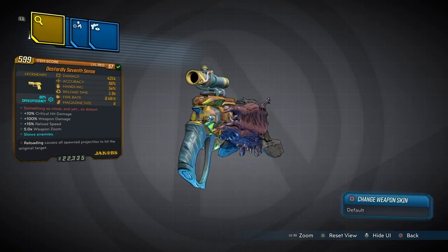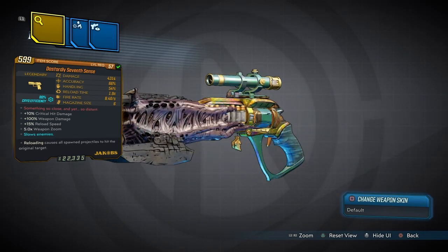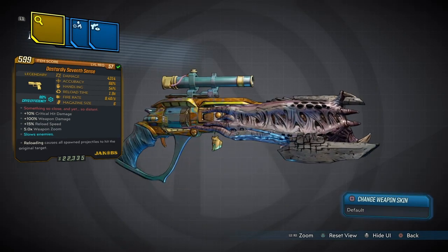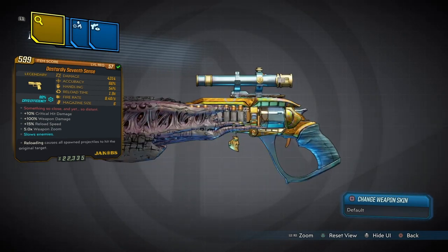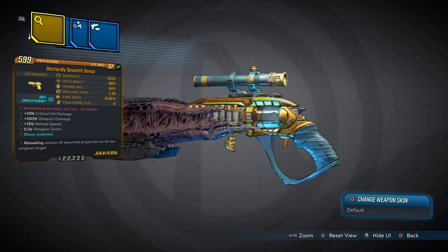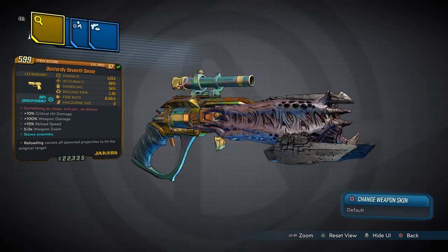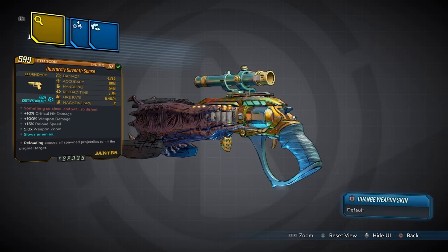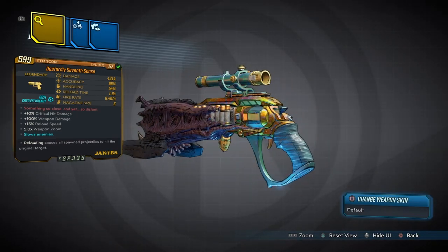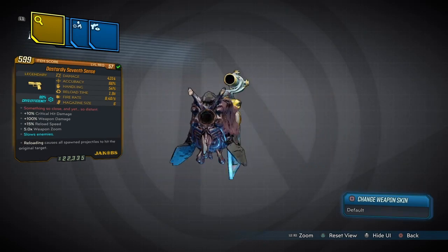Let's get a look: 4,314 damage, 66% accuracy, 54% handling, 1.8 seconds reload time, fire rate pretty good, 6 mag size. And yeah, 10% crit, 100% weapon damage, plus 15% reload speed, 5 times weapon zoom. And it always comes with the crowd control effect.